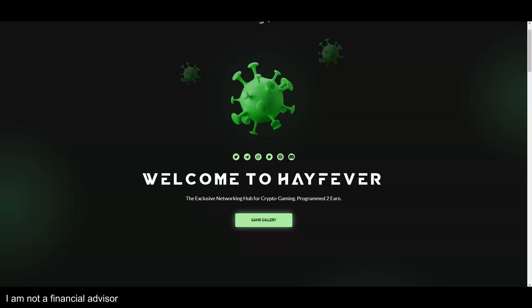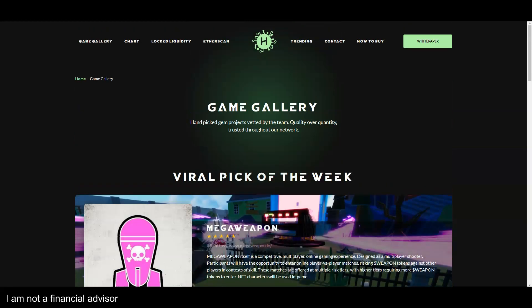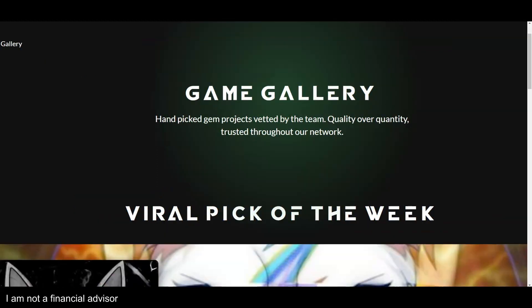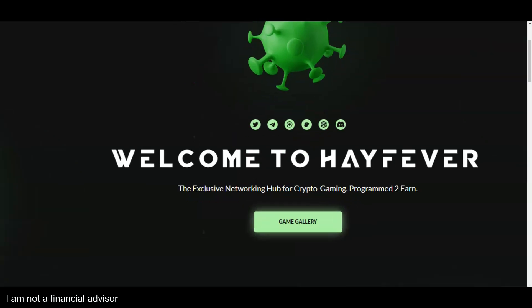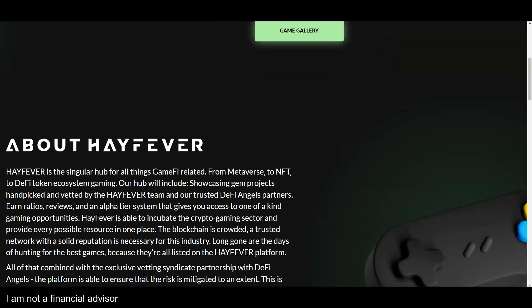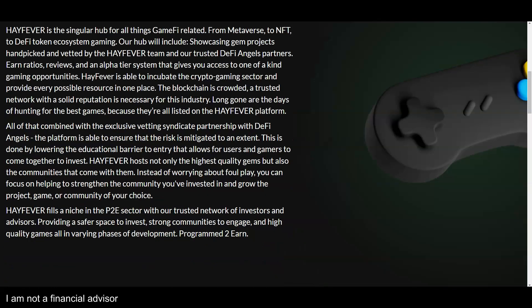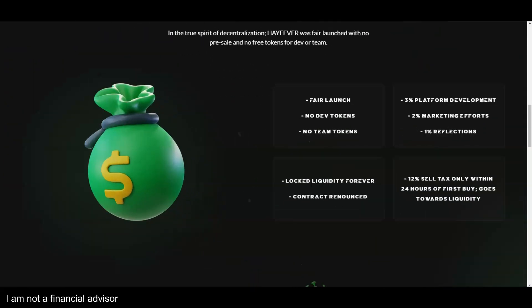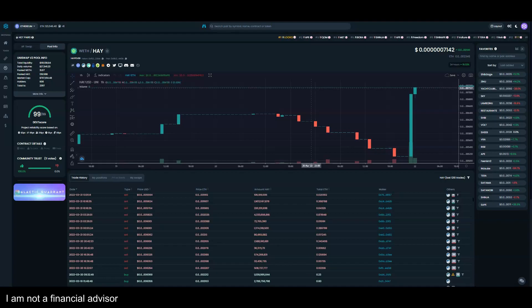I have never heard of this token but it has hidden gem written all over it. Game Gallery — hand-picked gems, protects vetted by the team, quality over quantity. This is what Hay Fever is all about: an exclusive network hub for crypto gaming, programmed to earn. It covers all things game-related from metaverse to NFT to DeFi token ecosystem gaming. Here are the tokenomic structure — basic tokenomics — and apparently it's been out for some time and now it's starting to have a movement on the upside.